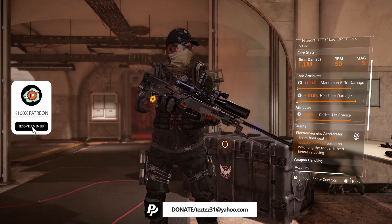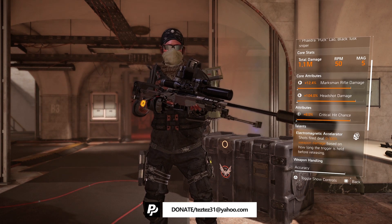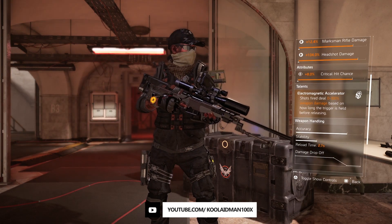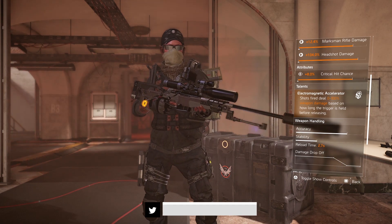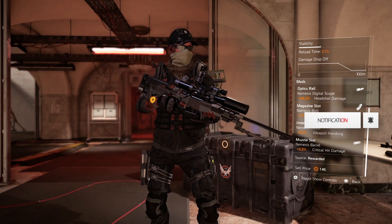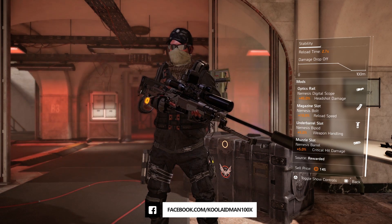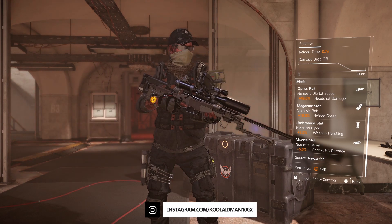The core attributes will be 12.4% Marksman Rifle damage, 104% headshot damage, 8% critical hit damage. The talent is pretty cool — it's called Electromagnetic Accelerator. The shot fired deals 0 to 100% weapon damage based on how long the trigger is held before releasing. The mods on here are 45% headshot damage, 10% reload speed, 5% weapon handling, and 5% critical hit damage.